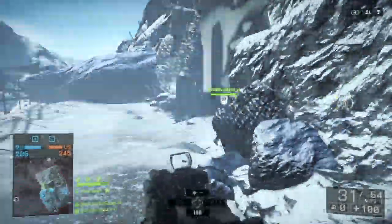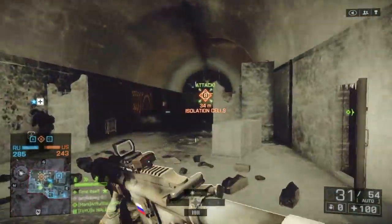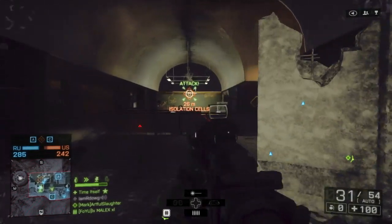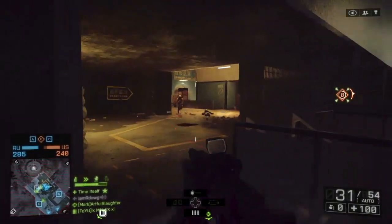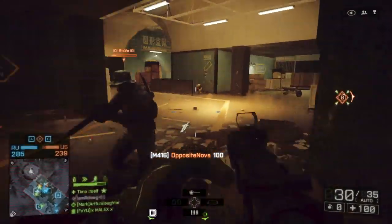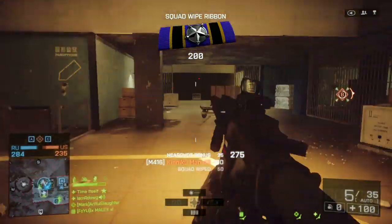I think two things, really. One, it seems to pull you all the way onto the edge of your target. In Battlefield 3, you could still be a little bit off. And in 4, it will pull you vertically, not just horizontally. So you think you're lining up for a headshot, and then you get pulled down into the torso. I clearly demonstrated that in the very first clip of the video on Test Range.